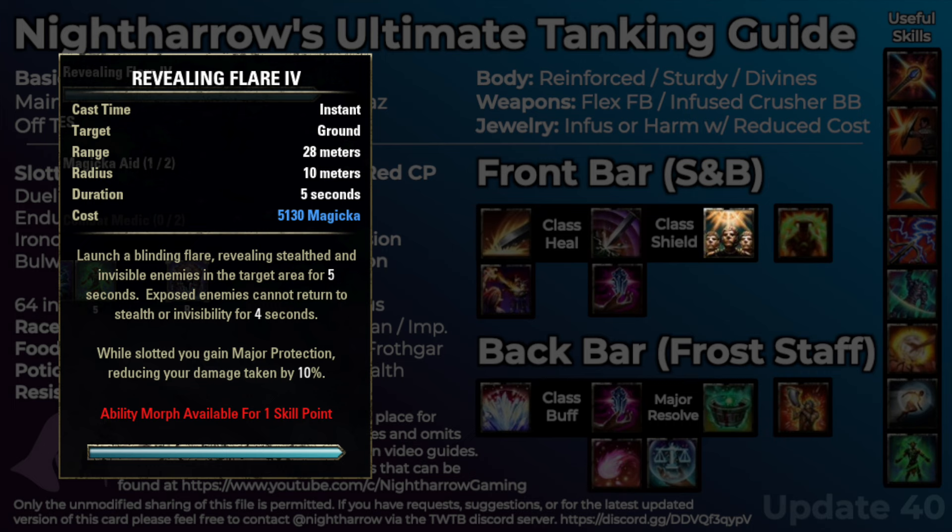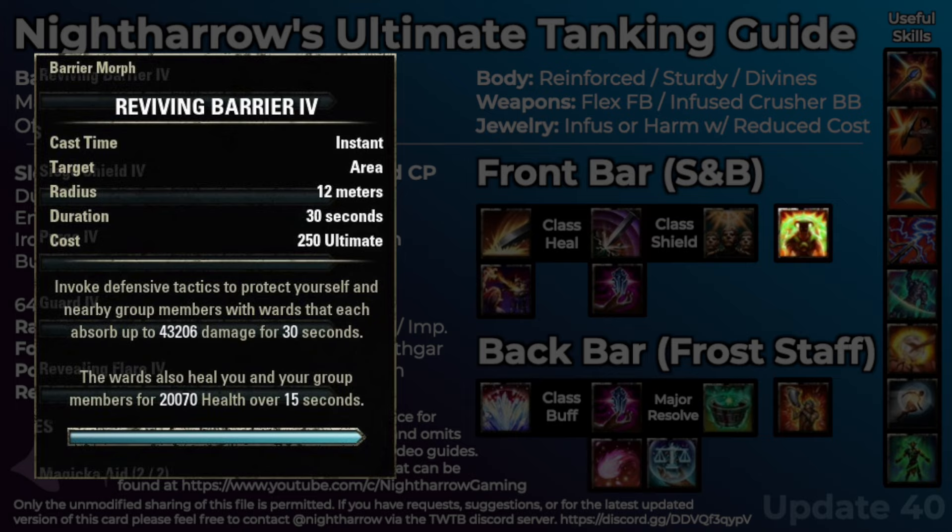For our front bar ultimate, I recommend Reviving Barrier. We want it on our front bar primarily because, just like Flare, it provides us — from passives — with 10% increased magicka recovery just by being on our bar, even if we typically won't even use it. You could also go with the Psijic Ultimate, which provides minor protection. I don't recommend that here because half the classes already have a source of minor protection and won't benefit, and using it actively to spare your life is so advanced that usually if you need it, you can just avoid the situation of being about to die. Also, you'd have to level up the Psijic skill line.